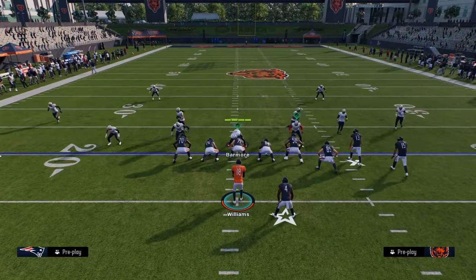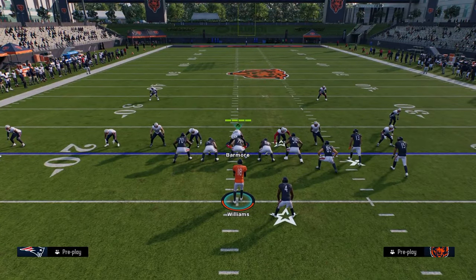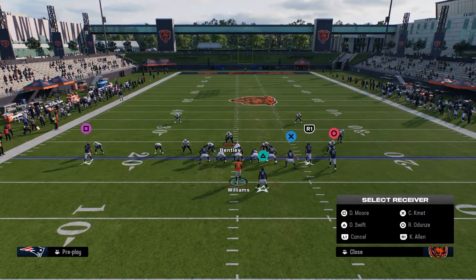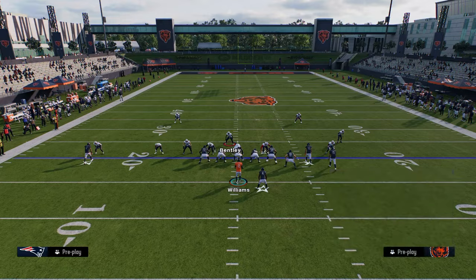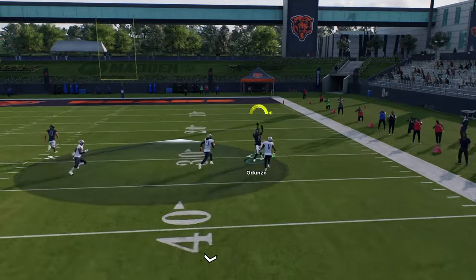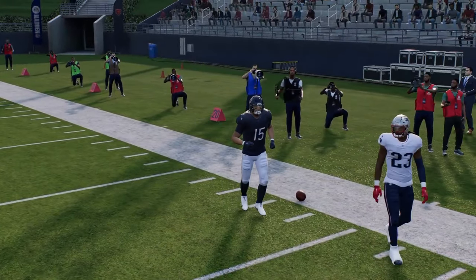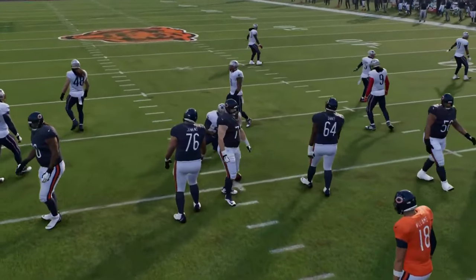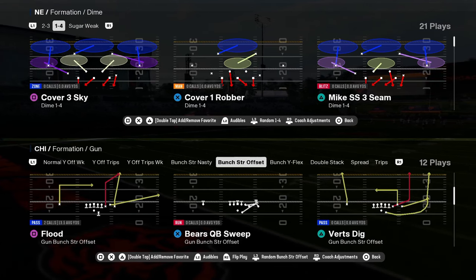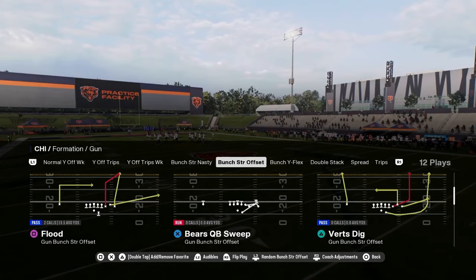Basically what'll happen is if they don't bump him, this slot will clear out the middle or the inside quarter and then this fade will get open here. You can just throw this to the right. I do have a tip video on the YouTube channel about it, and I'm going to be dropping an ebook on this in our school community. If you're not a school community member, the link is in the description — ten bucks gets you access to all of my offensive and defensive ebooks for both Madden and college football.